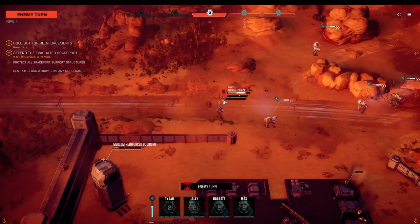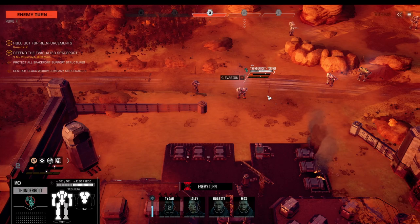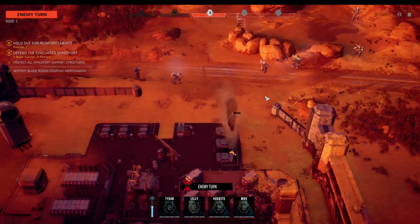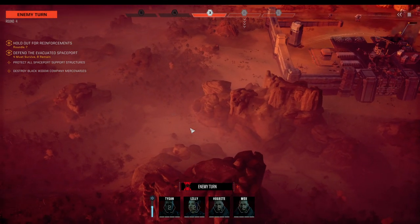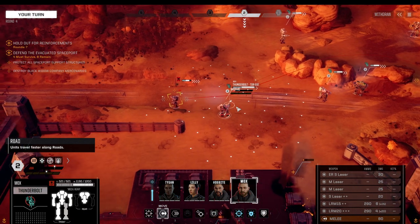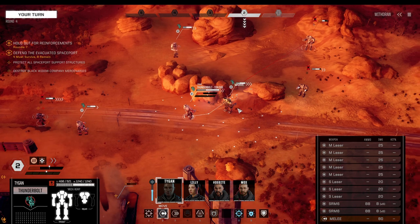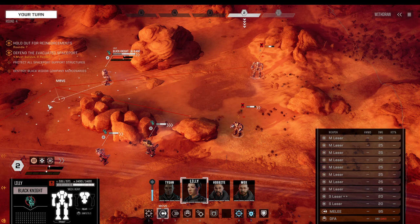The Cicada is a problem, but if it continues targeting our mechs that's actually not so much of a problem. However, it's scouting the area for the other LRMs, and this medium building is almost down, so we've got to do something about it. The Cicada needs to die — and the Black Knight needs to die as well.